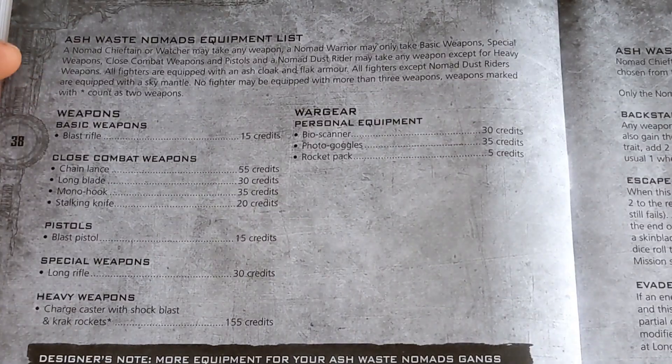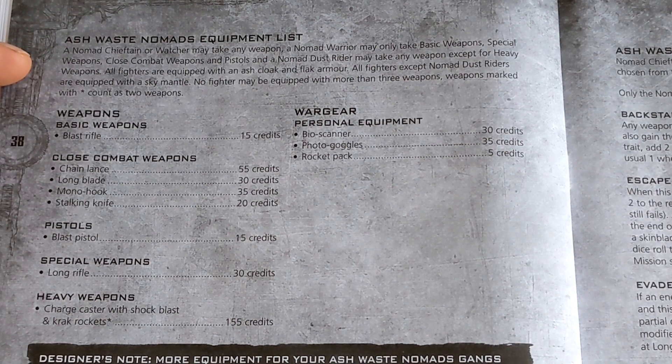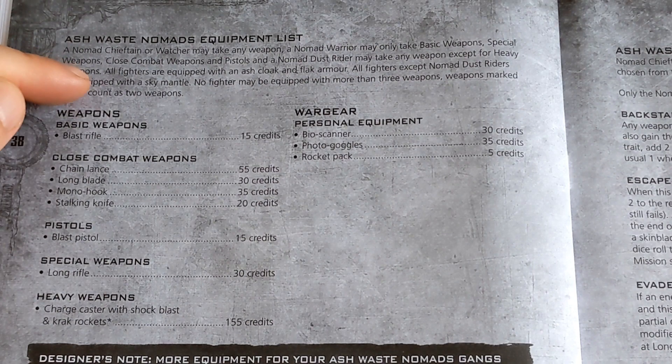As we get onto the equipment list, a Nomad Chieftain or Watcher may take any weapon. A Warrior may take basic weapons, special weapons, close combat weapons and pistols. A Dust Rider may take any weapon except for heavy weapons. All fighters are equipped with an Ash Cloak and Flak Armor. All fighters except Nomad Dust Riders are equipped with a Sky Mantle. No fighter may be equipped with more than three weapons. Weapons marked with an asterisk count as two weapons.